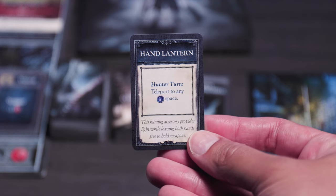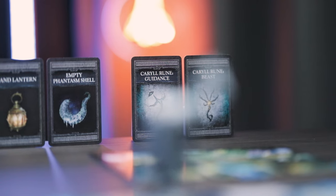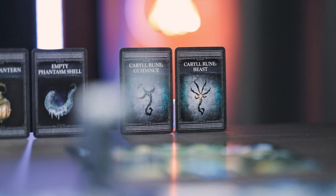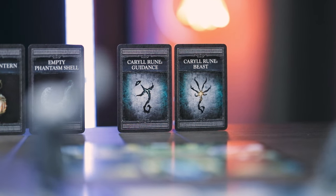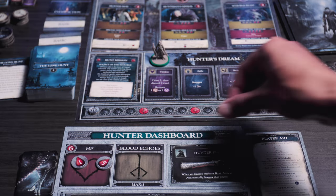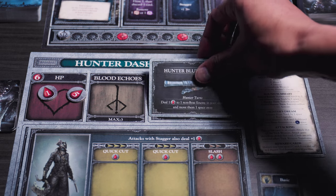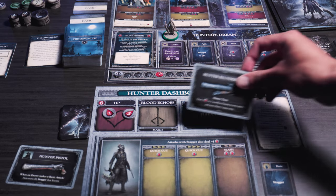For rewards, you get these from completing missions, and they also tell you when they can be used. Unlike consumables, they do not get discarded — instead they get flipped face down when exhausted, and you can flip them back up when you go to the hunter's dream. There are two types: hunter tools and carol ruins. Each player can have a maximum of two tools and two ruins. You keep these rewards throughout the entire campaign and between chapters. For firearms, when you use them they get exhausted and flipped over. They get refreshed by going to the hunter's dream, and each firearm will also tell you exactly how to refresh it. You can only have one firearm at a time, and you can switch them out between chapters if you want to.